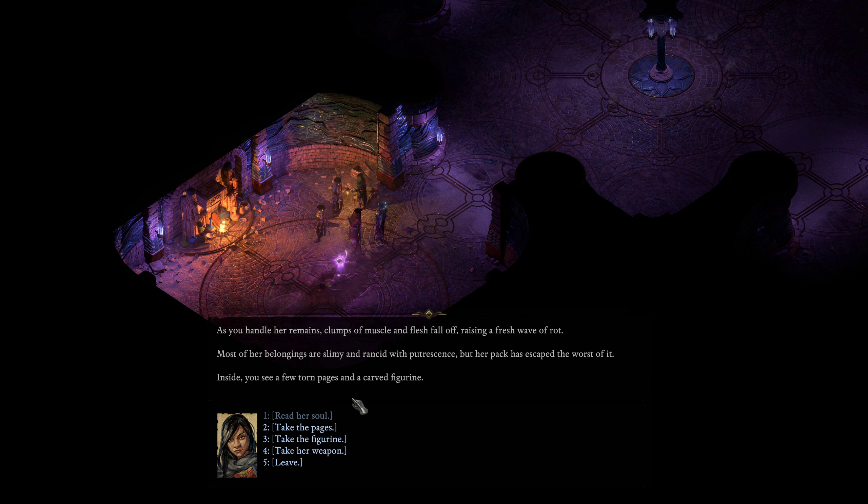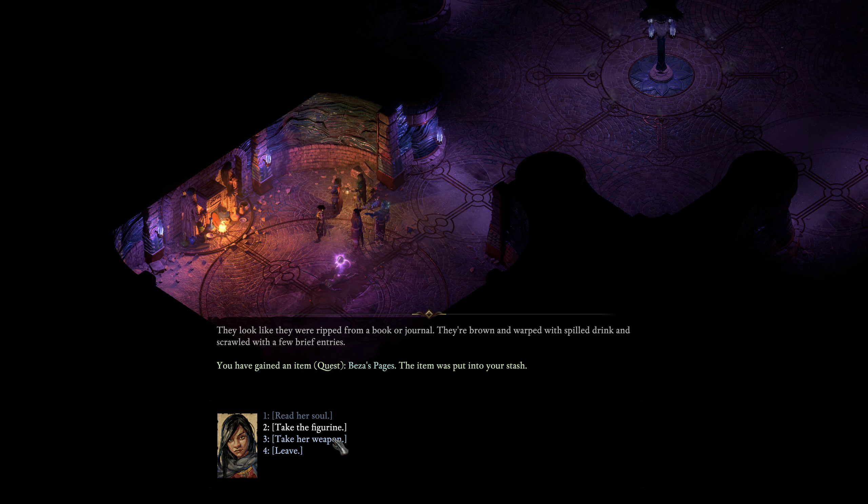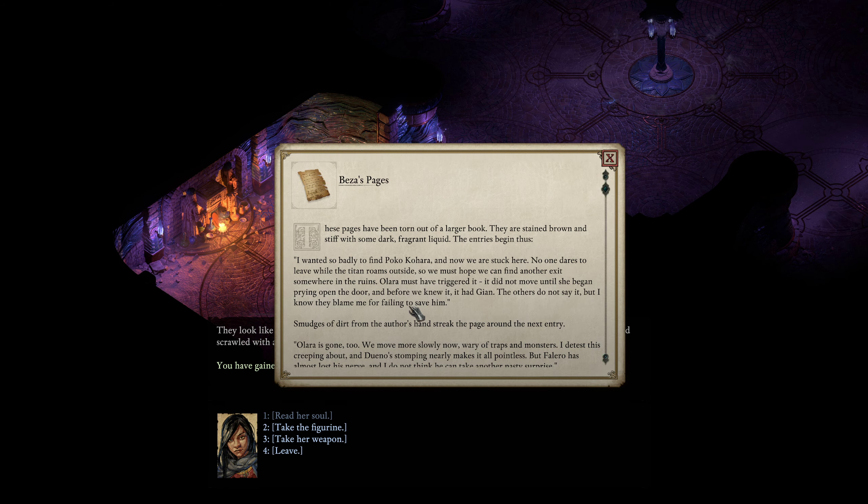Raising a fresh wave of rot. Most of her belongings are slimy and rancid, but her pack has escaped the worst of it. Inside you find a few torn pages and a carved figurine. Let's take the pages — I figured that figurine might have been cursed or something. Bear with me as I read this.